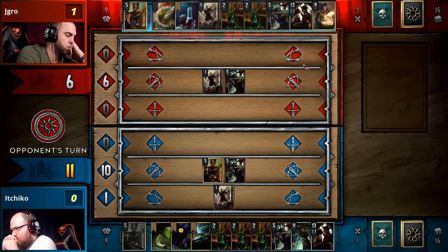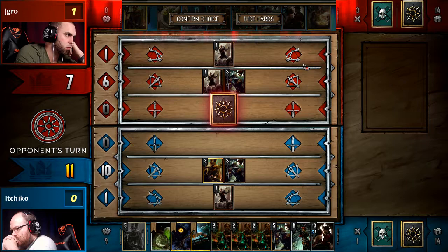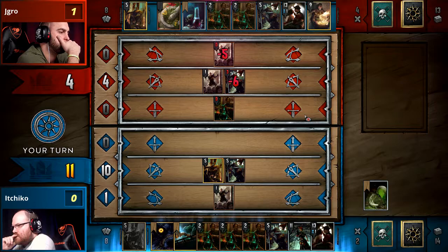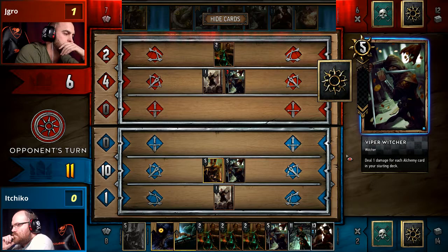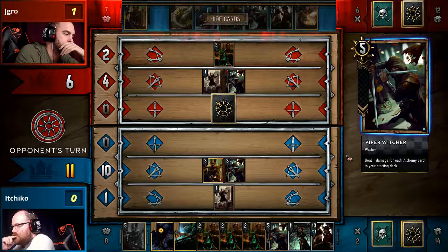Looking at Ichiko's hand — he probably would like another Slave Driver to start getting multiple bodies on the board. You really don't want to look for a Mahakam Ale yet. We see the Calveit coming down — the Dazba Greenstone. He's not in a position to take that Scorch yet. The Viper Witcher is going to come down and can kill the Vesemir pretty easily, positioning that enables his Ale later. The Foul Ale was quite good — not only hitting for a ton of points but also putting Jaeger in a situation where he has two rows without units, negating some Mahakam value. He's able to put a chain together here to get the outflow once again.